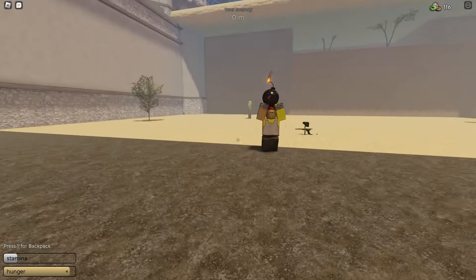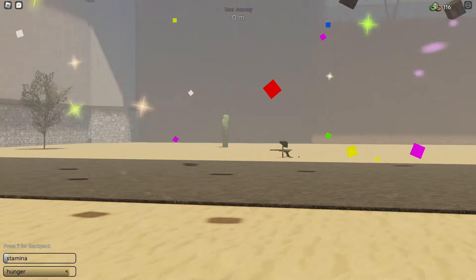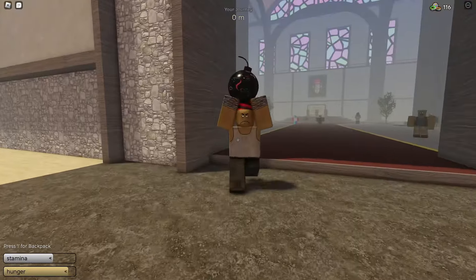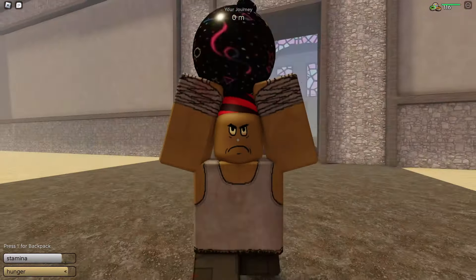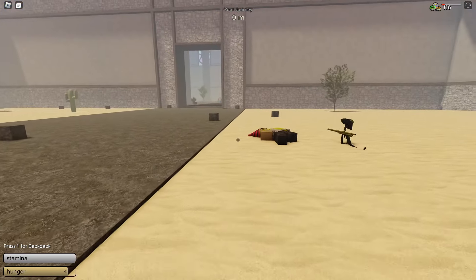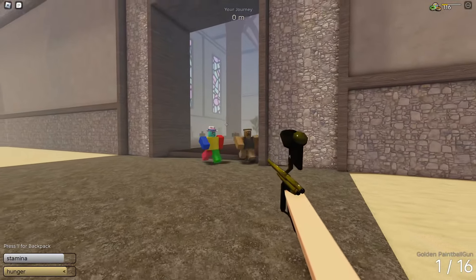So here's the first guy. He has a bomb - when you get close he ignites his bomb, and then let's just keep running away. And he exploded. So now we're gonna let this guy stay close to us and let him touch. Touching does deal damage - that dealt a lot of damage. Just look at it, I'm like one quarter of my health left.